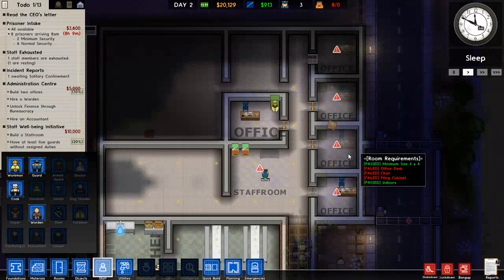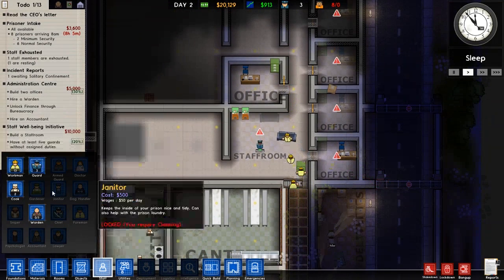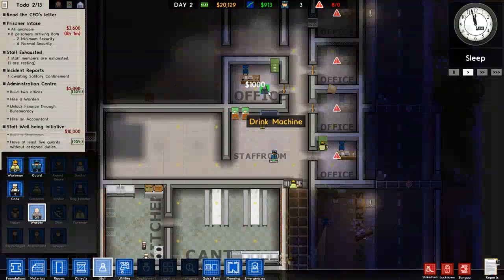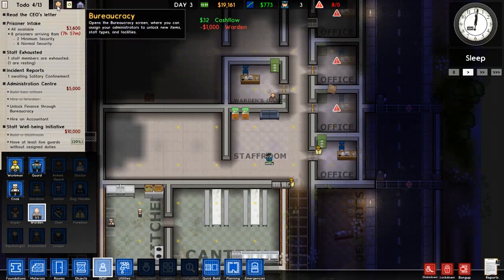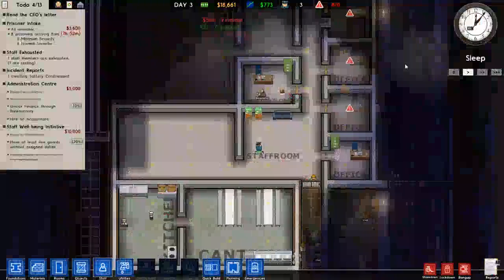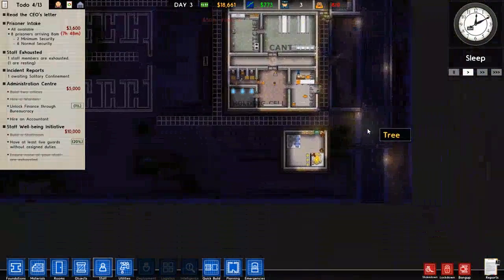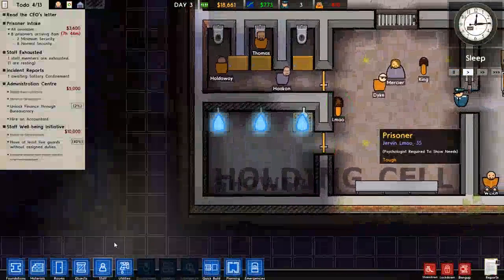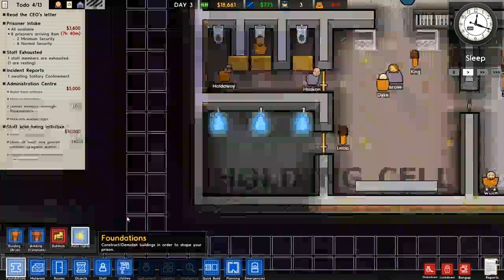Let's go ahead and hire a warden and put him in there. Now we have some research going on so we'll do finance so we can hire that accountant. Oh my god you guys, we have a prison — a working one! Well, almost, the showers aren't up yet, but oh my god.